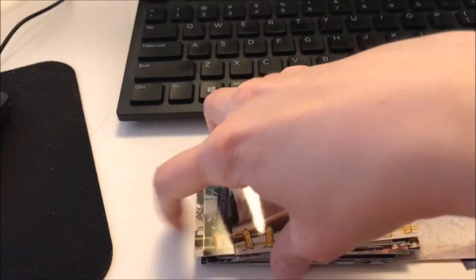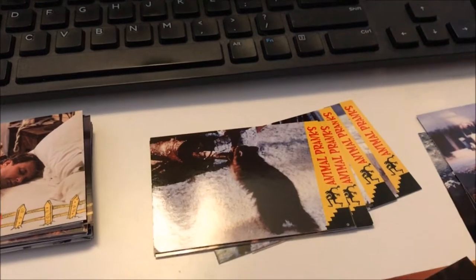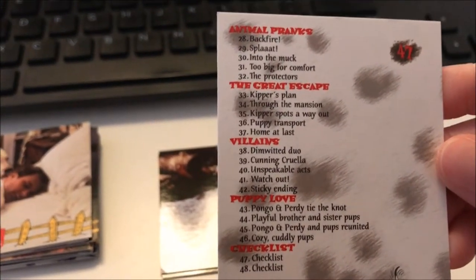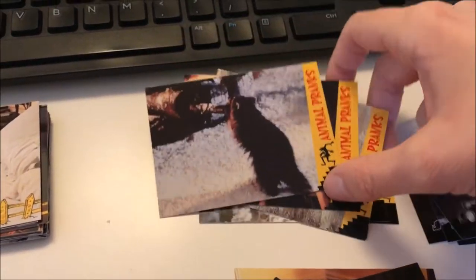After the story cards, we have the animal pranks cards. So we have animal pranks, the great escape, villains, and puppy love, and then the checklists. The animal pranks are pretty much what they sound like — the different scenes where the animals prank Cruella in the movie. There are five of these cards.